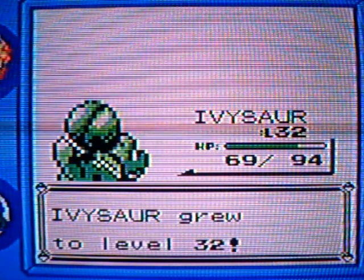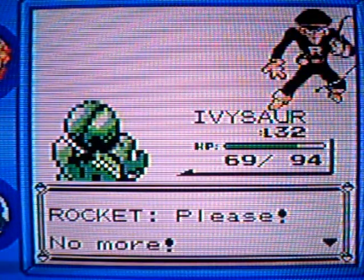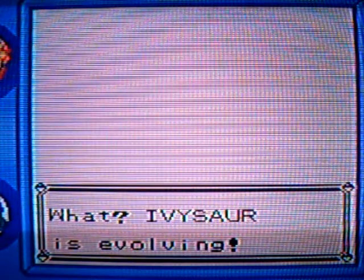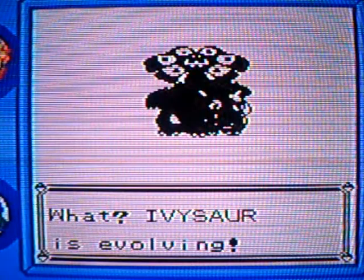I'll see these five levels going into my Ivysaur — level 32! Guess what that means. Alex defeated Rocket. Ivysaur is evolving... Ivysaur evolved into Venusaur!